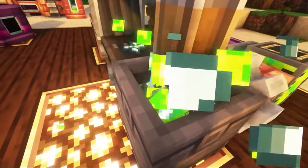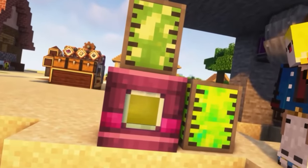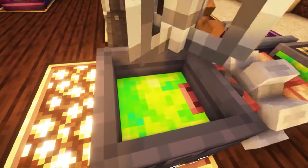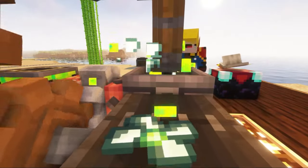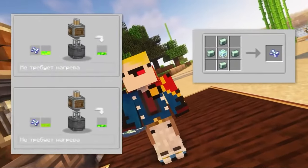Also in this mod, there is a special mechanic for processing liquid experience from other mods into the format we need. To do this, pour the experience from another mod into the mechanical mixer, and throw the experience agitator in there. After completing the crafting, you will get a little liquid experience from this mod. Unfortunately, the experience agitator will be spent and you will need a lot of them, so the recipe is not very profitable.